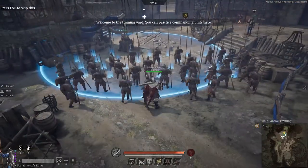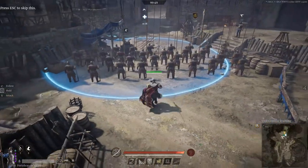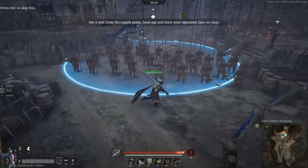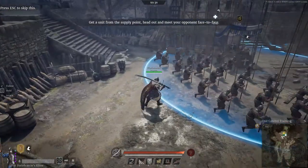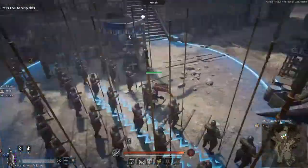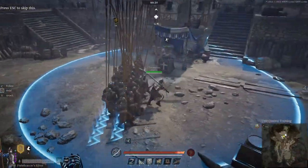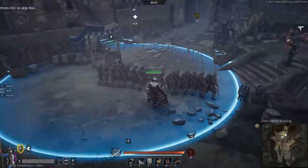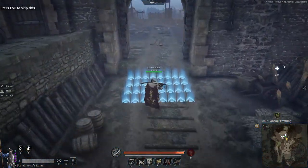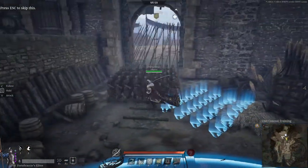They have three formations. Dispersed (F1) — they do not automatically brace, so be aware. I wouldn't say this is a formation you want to use a lot; it's more vulnerable. F2 is a line formation — this one is good if you're pushing, holding a long area, or putting them behind shields. F3 is a block or ranks formation — this one is good for holding big corridors, or if you have them positioned around a wall.